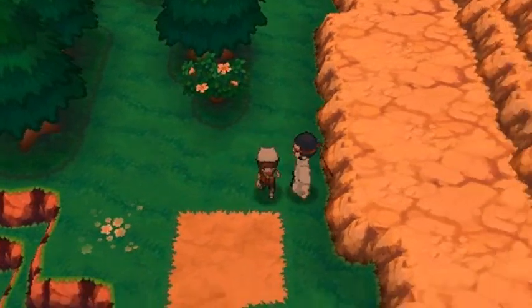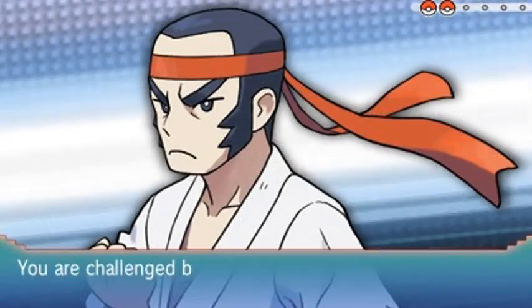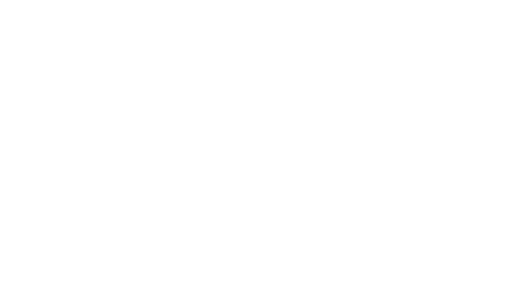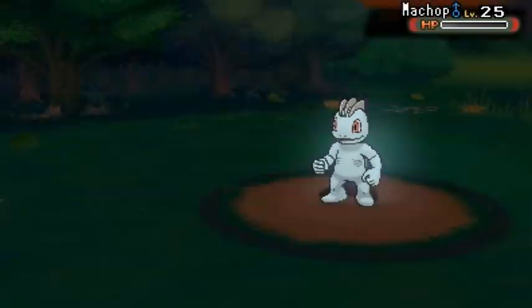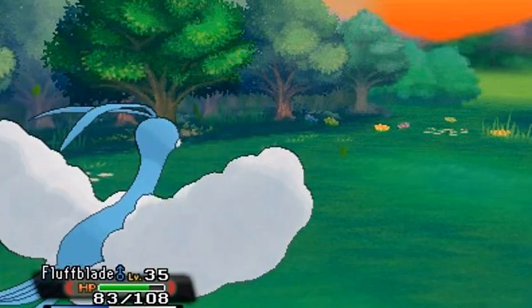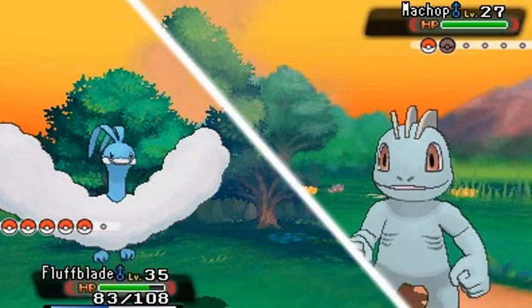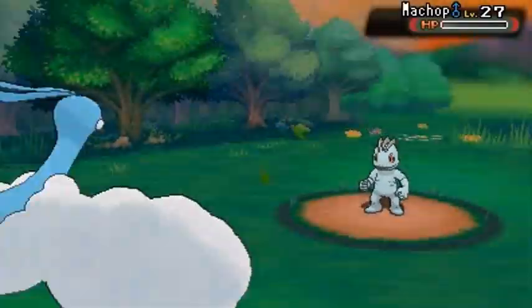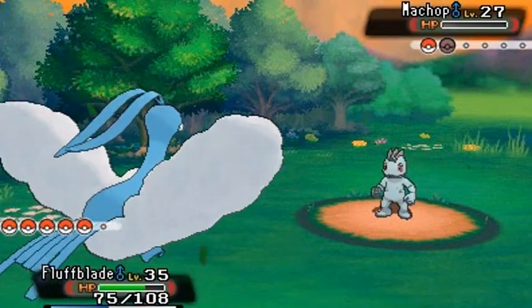Here's another karate guy, so let's have him battle me. Black Belt Koichi would like to battle. He's coming out with another Machop, but Fluffblade has got this. Somebody is sending me birthday wishes - it's probably because I bought this 3DS from somebody and today happens to be their birthday. As I'm recording this it's April 28th, so happy birthday to whoever sold me this. Anyway, this Machop just survived - let's use Dragon Breath to finish it off. Fluffblade taking care of business.